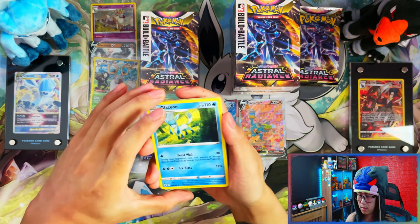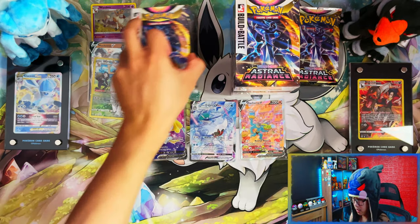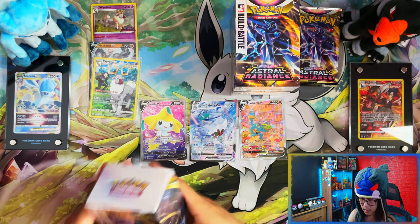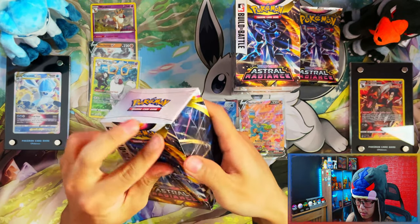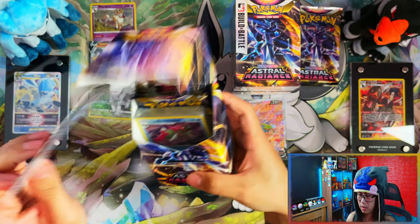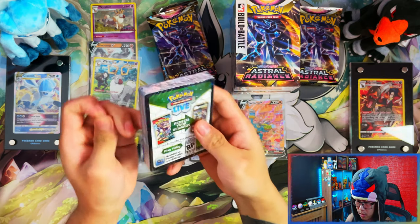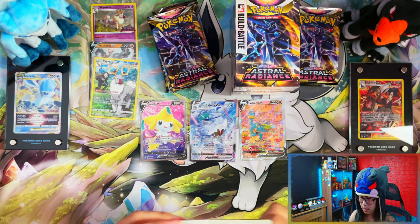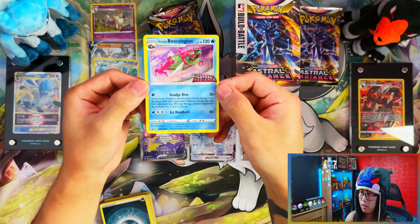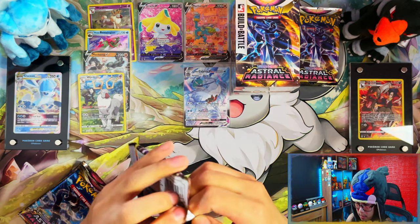That's a dud - didn't get anything from that one. No Trainer Gallery either. Moving on to the last building battle box - let's see if this one yields any good results. From the four packs just outside of the building battles - wow, nice! So far each part of the building battle stadium has given me something good. There's your code card, Hisuian Basculegion - this is a very very successful video!